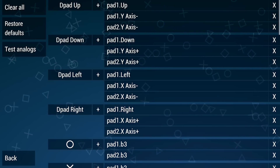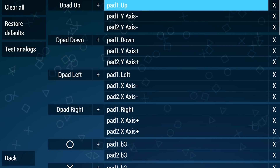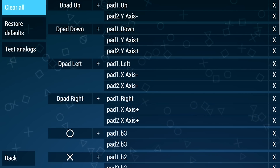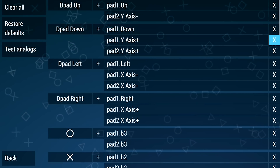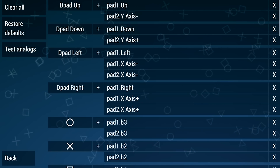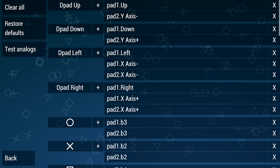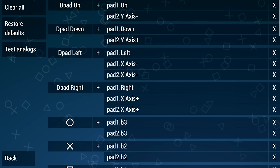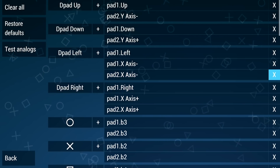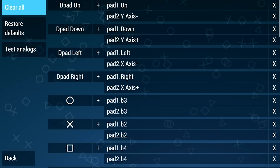Currently we have our D-pad and our analog sticks mapped to be the same thing, and we definitely don't want that. We're going to remove those as the options for all of our D-pads. I'm using a PS4 controller — you may be using something different — but you don't want your analog stick and your D-pad mapped to the same buttons because some games actually make use of both. So we're going to go ahead and clear that out. The pad one X-axis is what we need to get rid of.